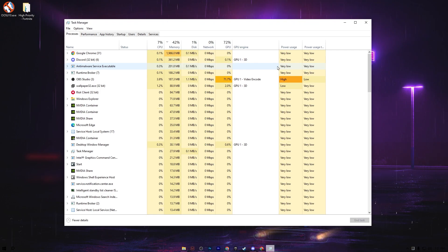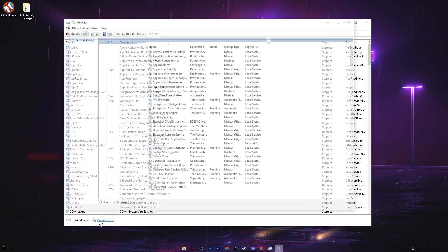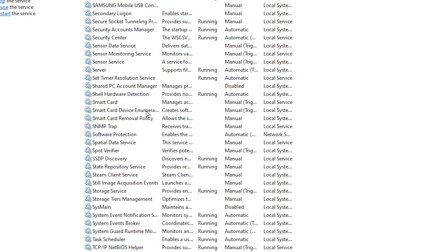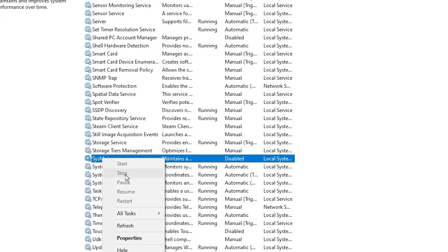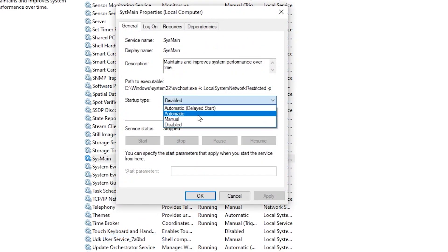Now we are going to configure some important Windows service settings. Right-click on your taskbar, open Task Manager, go to the Services tab, and then click Open Services. Press S on your keyboard to jump to the S category, scroll down and find the target service. Stop it first, then go to Properties, set the Startup Type to Disabled, hit Apply, and click OK.